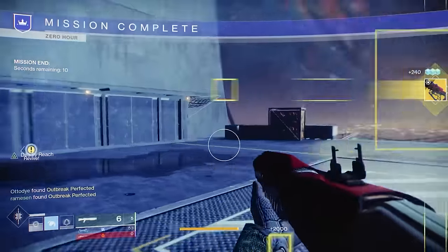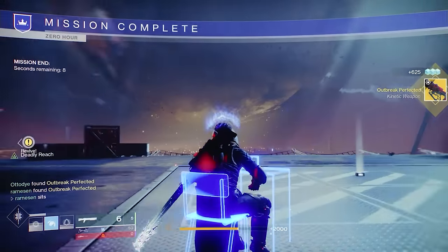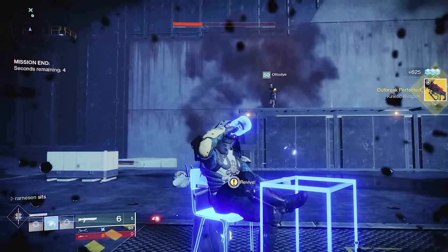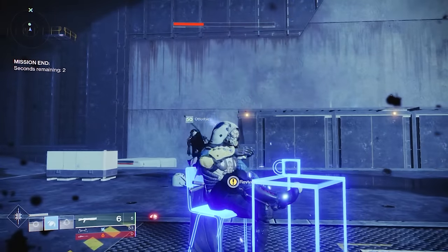All you have to do at that point is take the boss out. As long as you do all that in 20 minutes, you're done and you get your Outbreak Perfected. In a minute, we'll go over what the jumping puzzles look like.